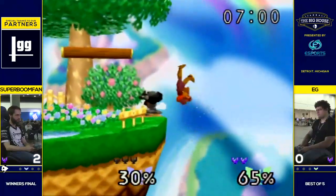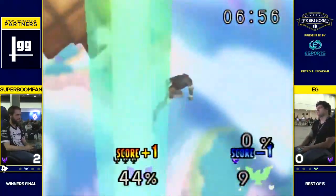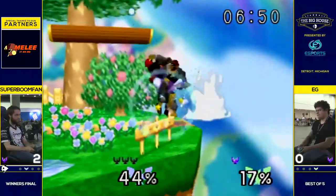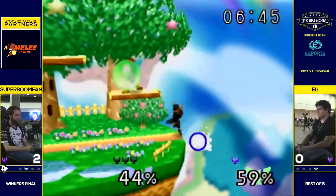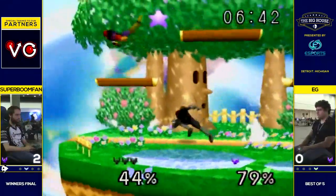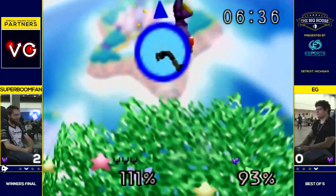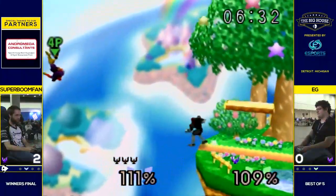Pivot off double-jump back air. Such a slick shield jump down air from Boom, escaping that pressure after EG barely missed that tech read. And then a pretty slick run-off down air without fast-falling. Tries the Boom — EG should be able to take this. Just a little off, and Boom's going to turn that right around.